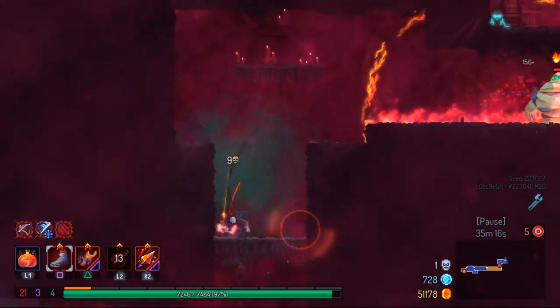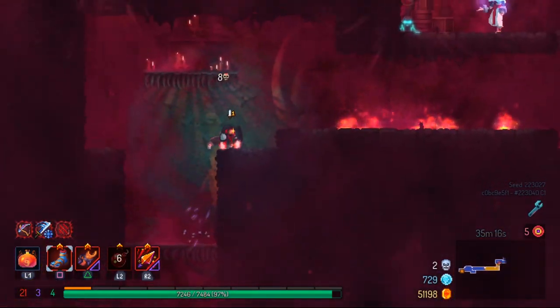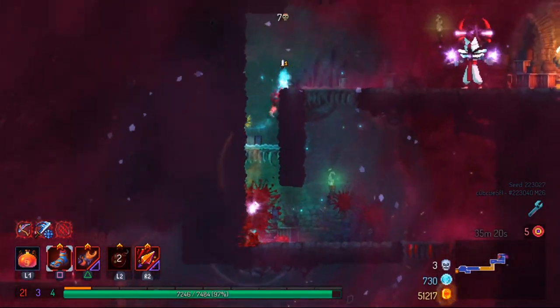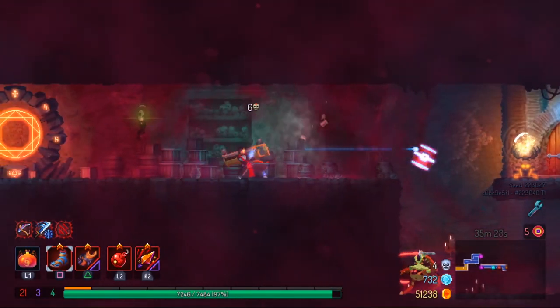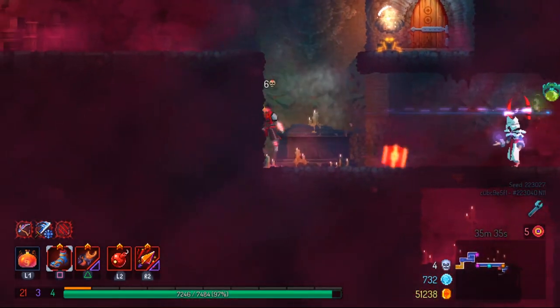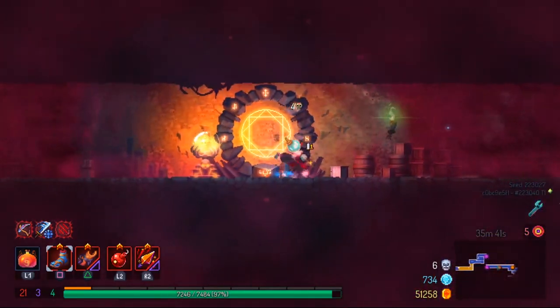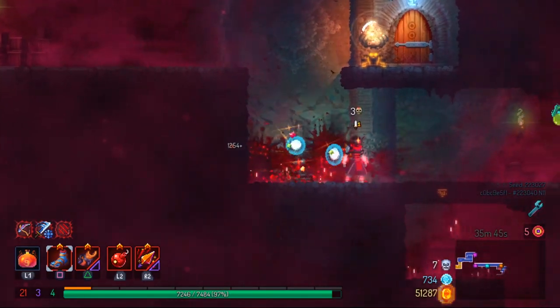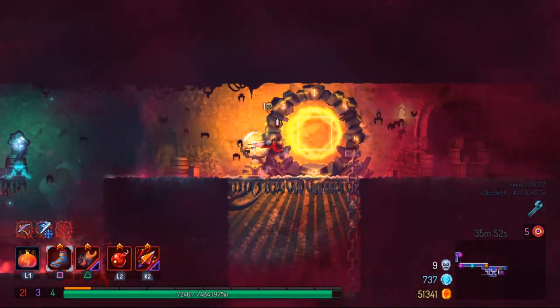I remember there was a mob of like eight enemies and they all came converging toward me, and I died on a curse from that. I almost died to the Corpulent Zombie right there because he now slams between platforms — maybe he's always been able to do that. I don't go to Sepulcher much anymore because of the low scroll fragment count, but in times like this I realize I really need to come here more and hone my craft because this is not one of my stronger levels. The Inquisitor almost kills me because I stop paying attention.